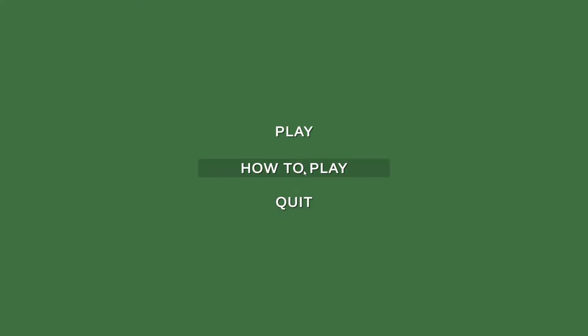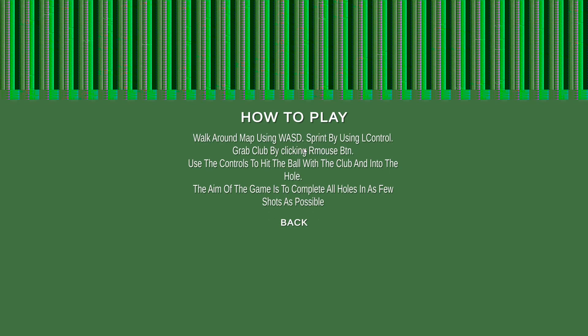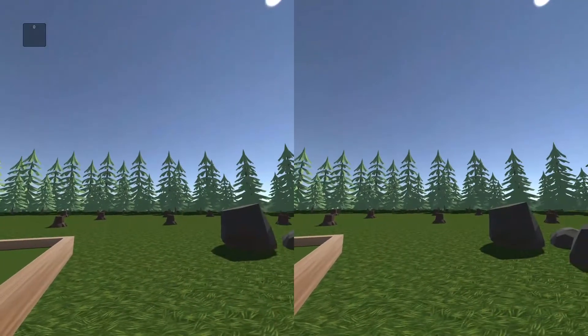Here's the How to Play screen — basic info on how the game works. You walk around the map using the basic controls, including sprint. We'll go into it now.